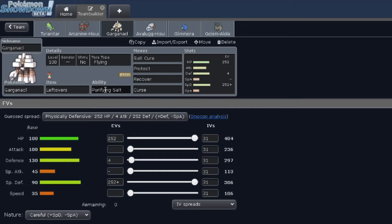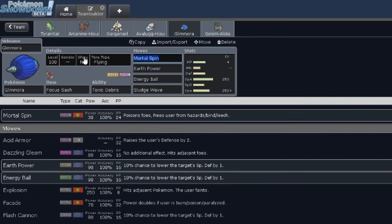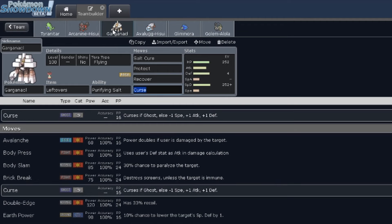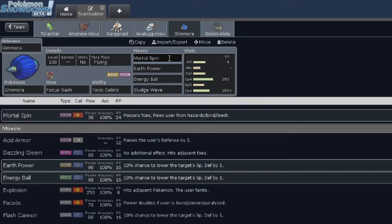For Garganacle, I went with the Curse set. As long as I can delete some of the Pokemon that would give Garganacle problems — with Tyranitar, Arcanine, or one of my other Pokemon in the back — this Garganacle will just live forever. I gave it a specially defensive set which, paired with Sand, is a pretty high SpDef stat. I don't need to worry about Defense because I gave it Curse. Most of the time I'll be saving my Tera for Garganacle. I have a pretty standard Glimora set, except instead of being a hazard setter, I had it be another Pokemon with coverage. I also threw on Mortal Spin for some hazard control, and also to badly poison any threat that wants to set up on my team.